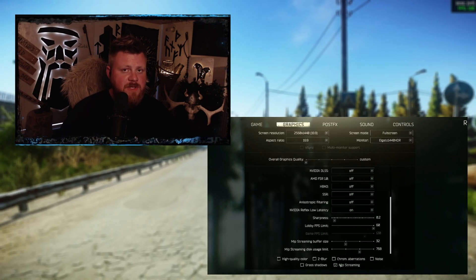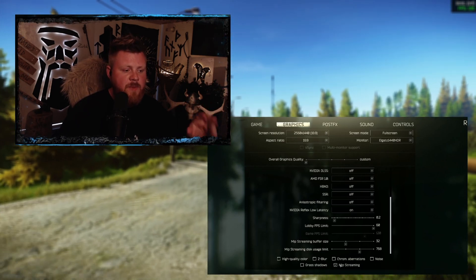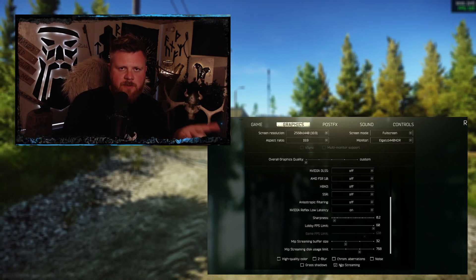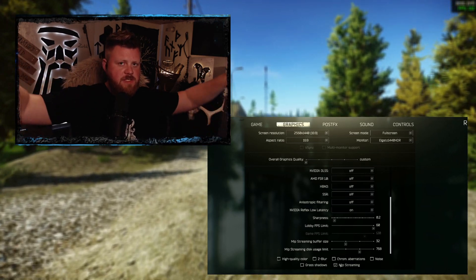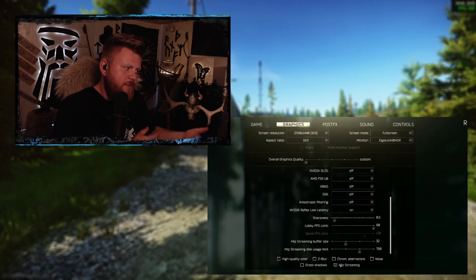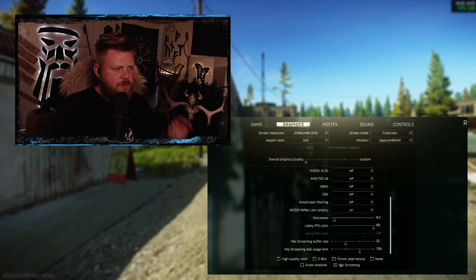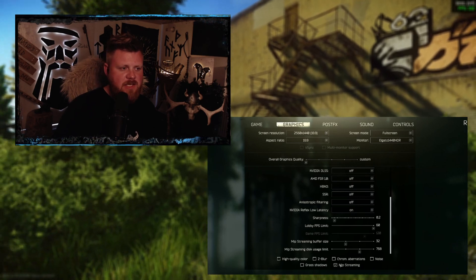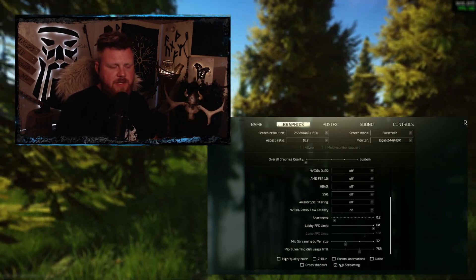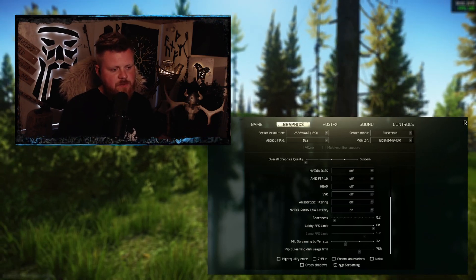For the checkboxes down here, remove them all except for MIP Streaming — enable MIP Streaming. MIP Streaming is going to give you a lot more wiggle room for your PC when it comes to memory. What it does is: only what you can see on your monitor while gaming will have textures rendered, and everything else will be unrendered. As you move around and look in different angles, the game renders those textures for you. In some cases you might look at a car and it looks like a toy or made out of clay momentarily — that's MIP Streaming. But it can be amazing for performance, so put it on.